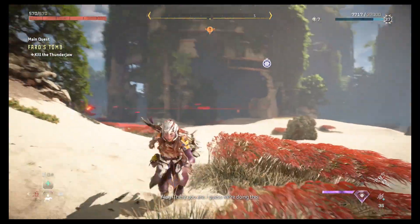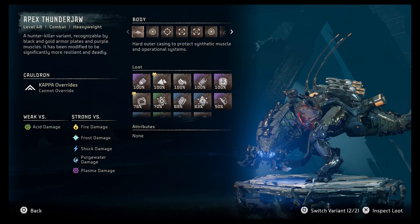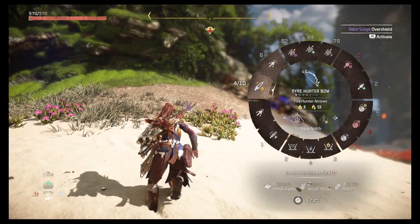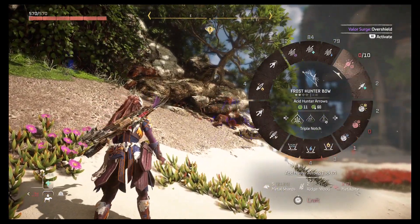There it is — an Apex Thunderjaw! It's strong against everything but acid. We could try to use adhesive, but we don't have any acid. Dang it.